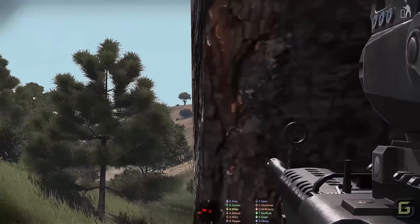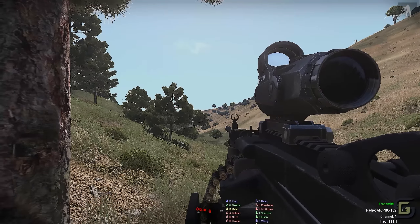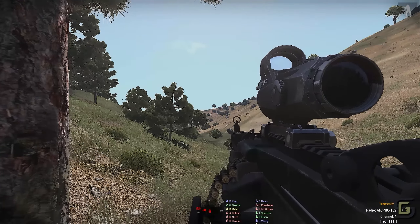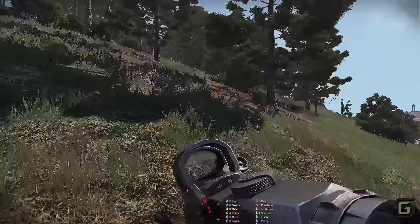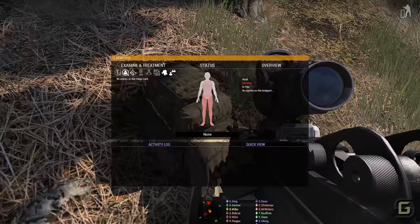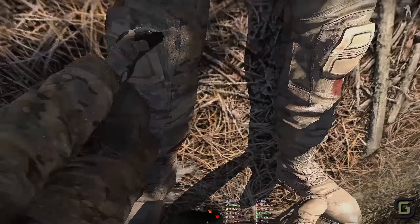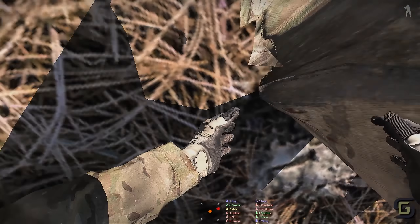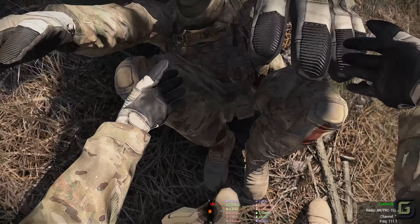Riders is down. Roger, I have no eyes on. Copy that — fall back into the forest if you can, get him to cover, BMP down. We are seeing an enemy on the compound right now. We're gonna mark it on the map, stand by.